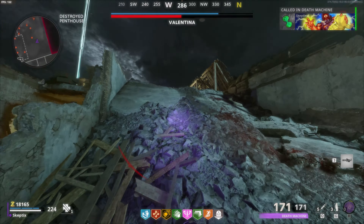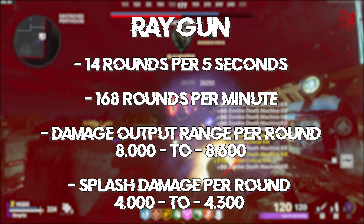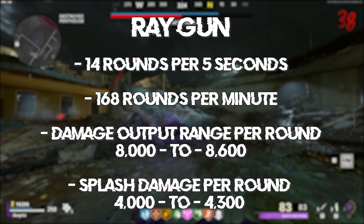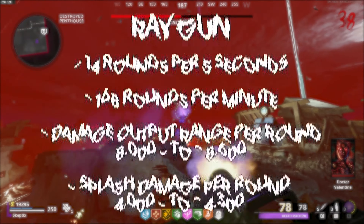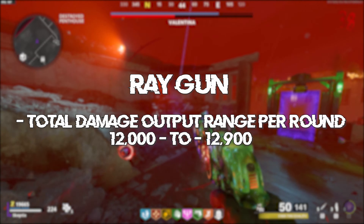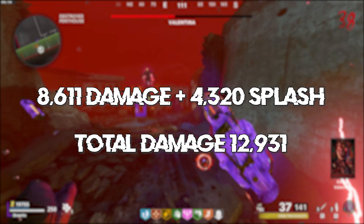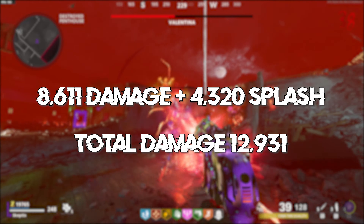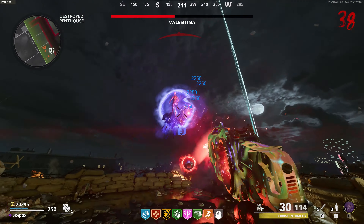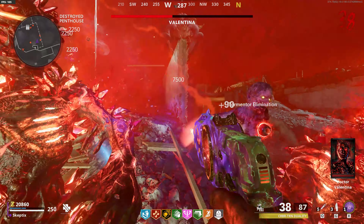The Ray Gun fires about 14 shots per five seconds, which gives us 168 shots per minute. It has a damage range of between 8,000 to 8,600 damage per round, plus splash damage of around 4,000 to 4,300 damage per round. Using the 8,000 damage per round figure plus the 4,000 splash damage per round equals about 12,000 damage per round. In my game I also had a round hit at 8,611 damage with a splash damage of 4,320, so I think it can get a little higher than that range, but I mostly saw numbers between 8,000 and 8,600.